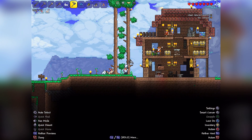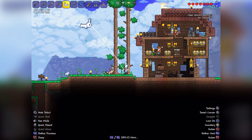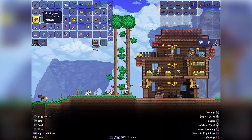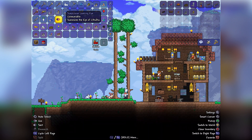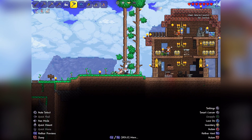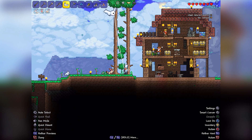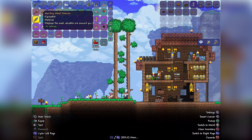Straight off the bat we can see that we have that horizontal hotbar that I requested, and I'm going to be honest, it just makes the game look so much better. It really looks like we're looking at PC Terraria. If you weren't paying so much attention to the background — it's a little lower quality than what you'd see in PC Terraria — you could believe that this was PC being played with a controller, and I think that is phenomenal.